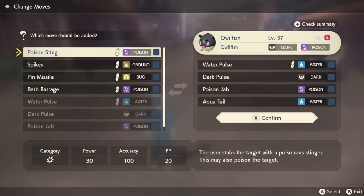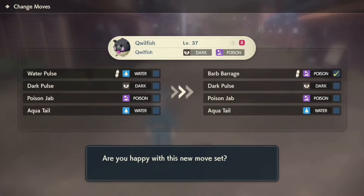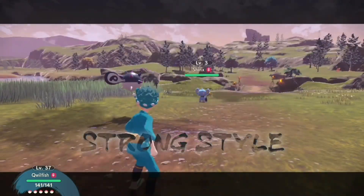For Qwilfish, the move is Barb Barrage. Qwilfish learns the move at level 15 and masters the move at level 25. You need to use Barb Barrage 20 times in the Strong Style, then you will get the prompt to evolve Qwilfish.